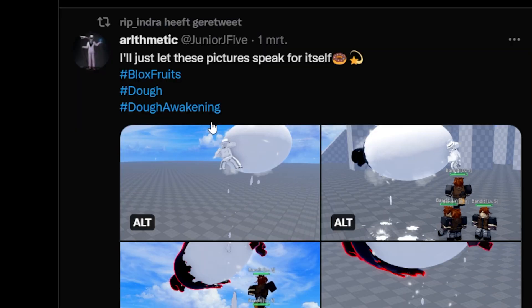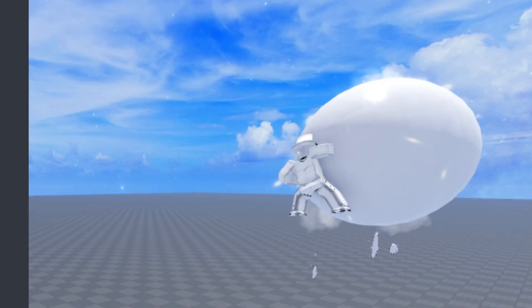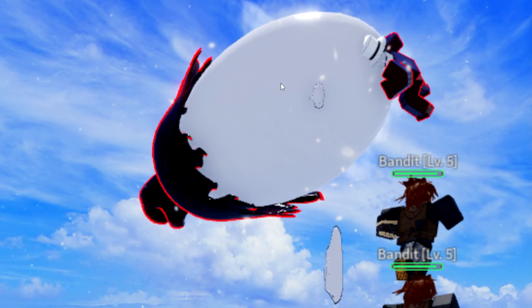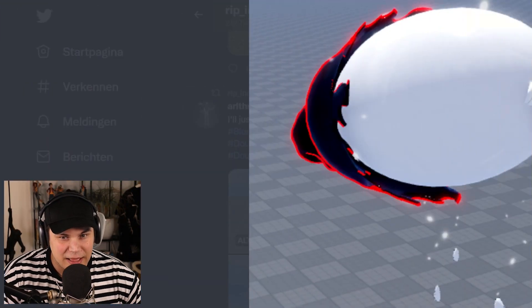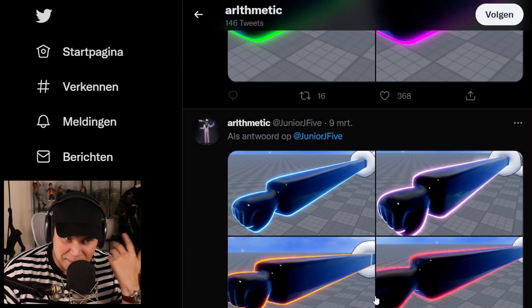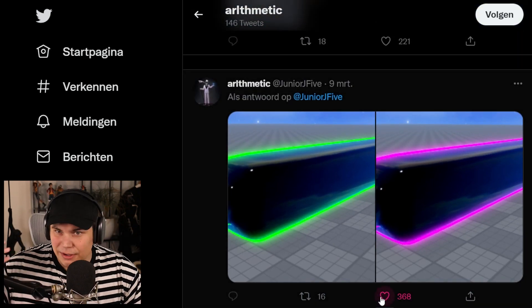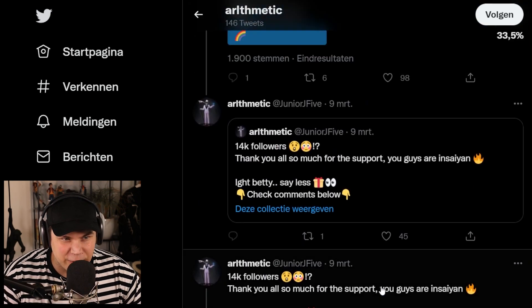This right here was actually the very first leak we got - a teaser for Awakened Dough. Everyone got really excited because this is looking amazing. Something that's actually kind of often forgotten about, but has been posted about a lot, is how you can now have every single hockey color on your Awakened Dough effects and stuff, which is actually going to be pretty cool.